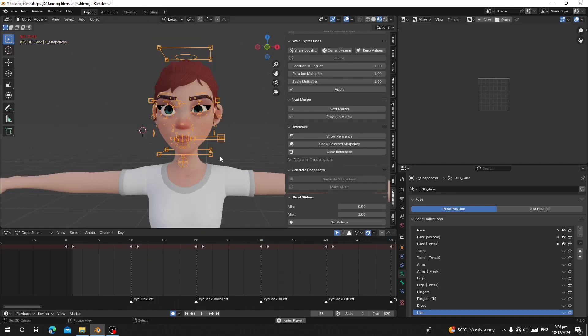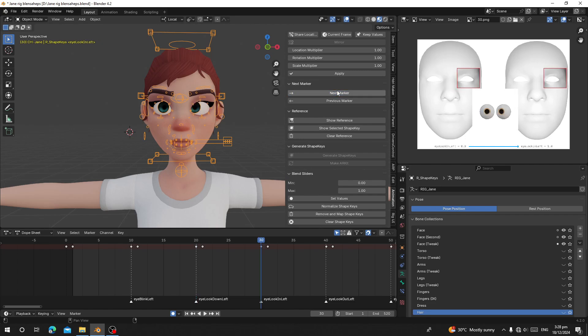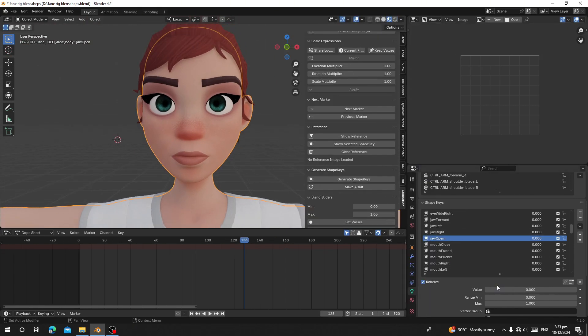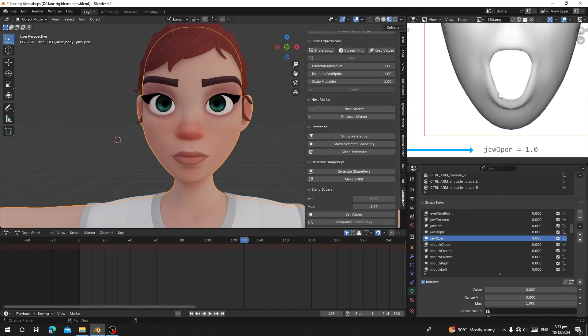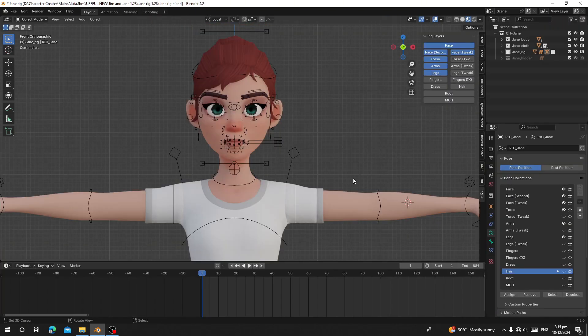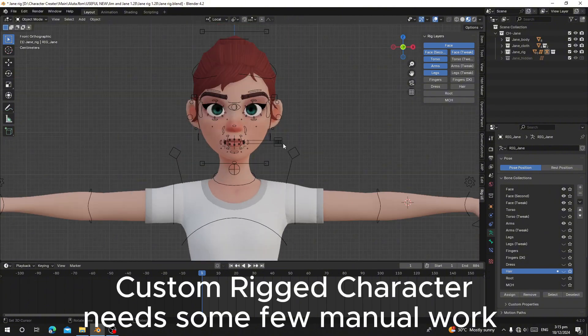Welcome back to the channel. Today I'm going to introduce you to an add-on called Shape Engine — a Blender add-on that allows you to generate all 52 ARKit blend shapes for your character. This add-on works with characters rigged with Auto Rig Pro, Meta Rig, and also your own custom rig. In this video, I'm going to show you how to do it for a custom rig character.